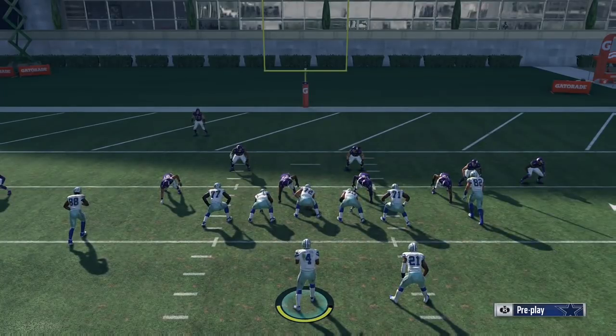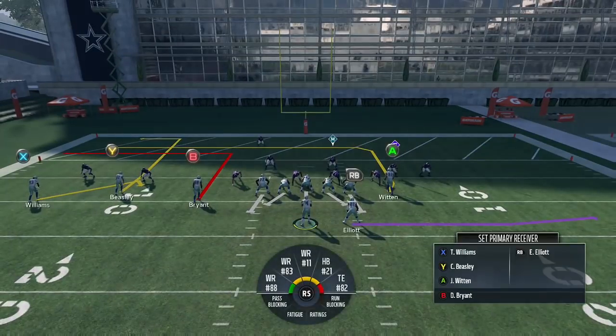What's going on everybody? Welcome to a new video. In this one I'm going to show you guys what I think is one of the best red zone passing plays in the game. I am in the Carolina Panthers playbook Gun Trio Panther and the play is called Slot Out.